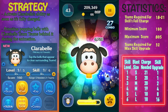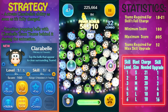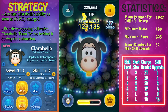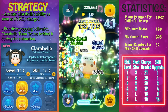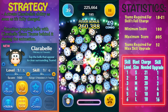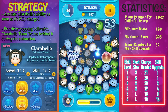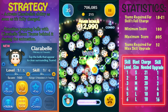Let's take a look at the stats first and we'll go into the ability more later on. To fully charge Clarabelle you need a total of 18 to 21 zooms, and this number depends on what skill level she's at. The higher the skill level, the fewer zooms you need. The minimum score is 160 with a maximum score of 895, which isn't a great maximum and only an okay minimum.